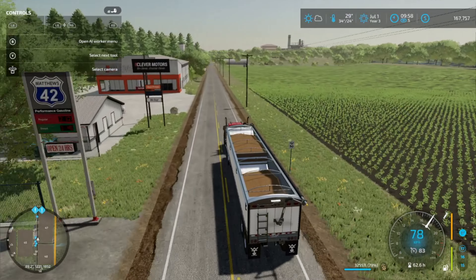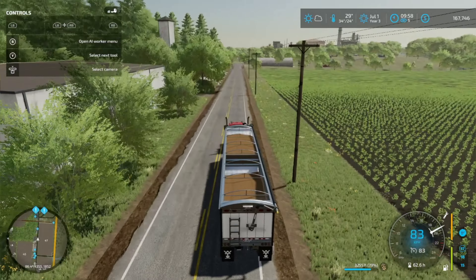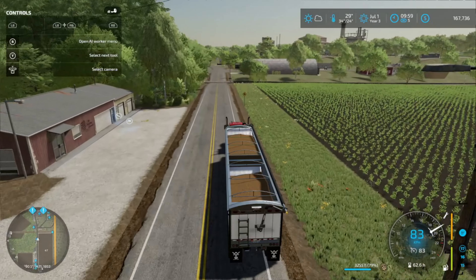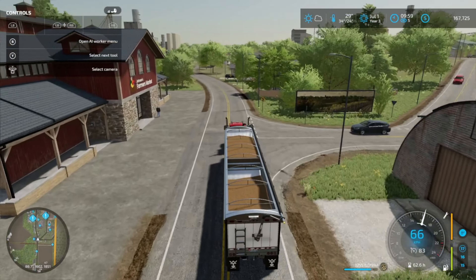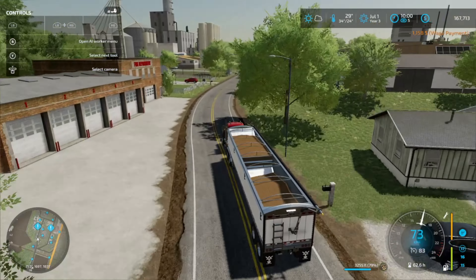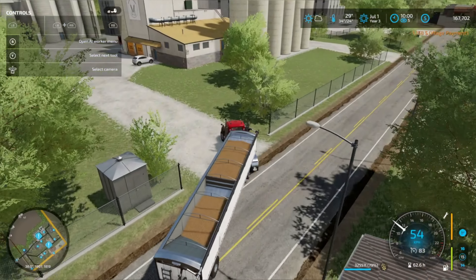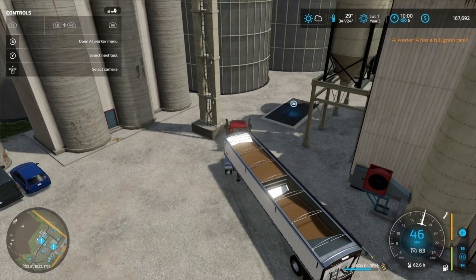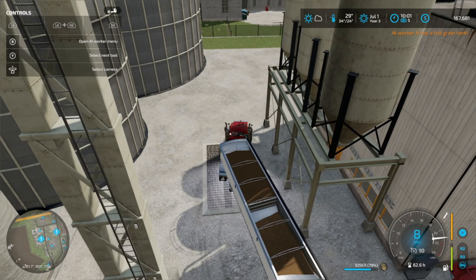I feel like we will make our money back pretty quickly on the BGA because the cows produce a lot of slurry and manure that I can use — bring it to the BGA and make some digestate from it. I'll probably just sell it. It doesn't sell for much but it sells as much as the slurry and manure do if I remember right, and you actually get to make a little bit of money as you produce it.